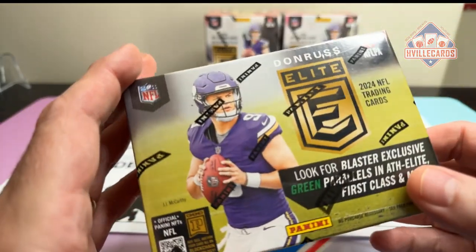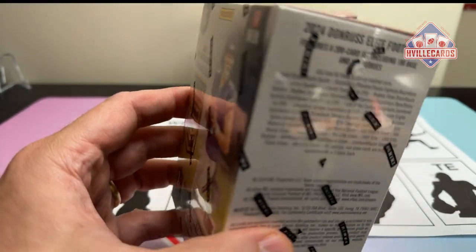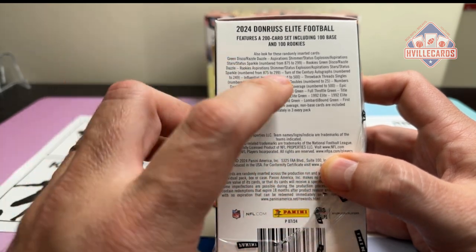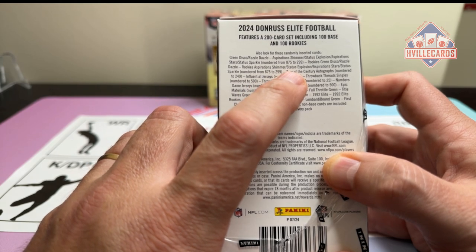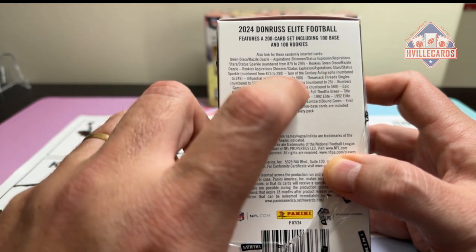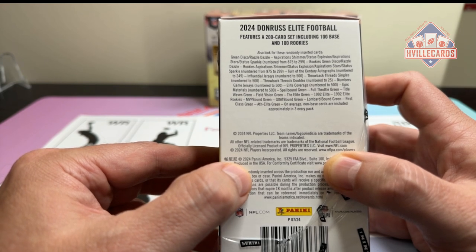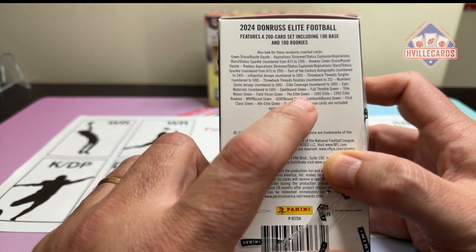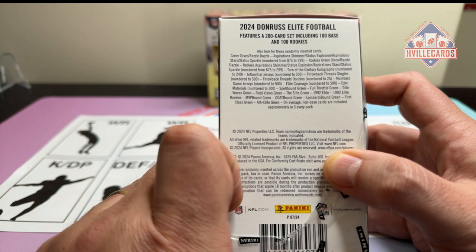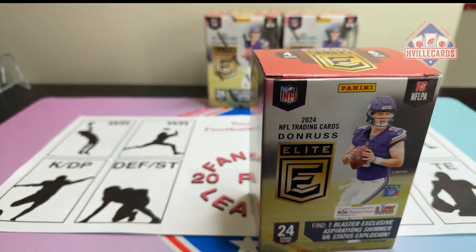I was excited about these at first, but I don't know that I am anymore, because I was looking at the list. It seems that turn-of-the-century autographs are the only autographs in this. They have influential jerseys, throwback threads singles, throwback threads doubles, numbers game jerseys — so you can get a lot of jerseys, but there's not a lot of autographs in here. And all the other inserts are more than likely green, except for the 1992. I don't know what case hits come out of here. Anyways, we'll give it a shot and see what's going on.